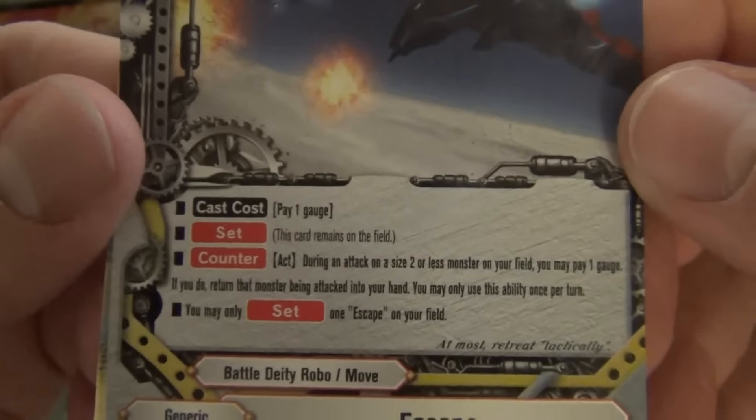Witch of Variance Alice the Adjuster: 2/1/2, size 3. Pay one life; if you do, until this card leaves the field, change the size of this card to the size of your choice between 0 and 3. This card activates once per turn. This card gets plus 1 defense, plus 1 power, and critical multiplied by this card's size.